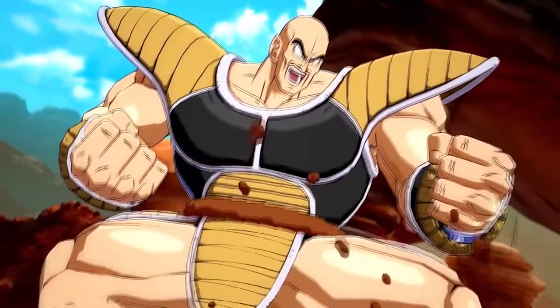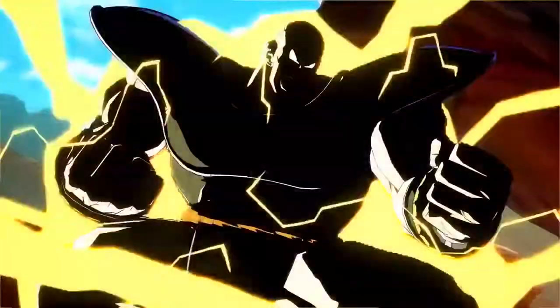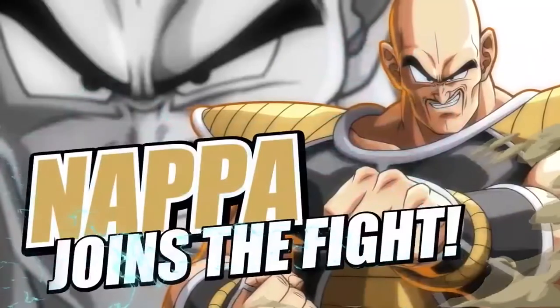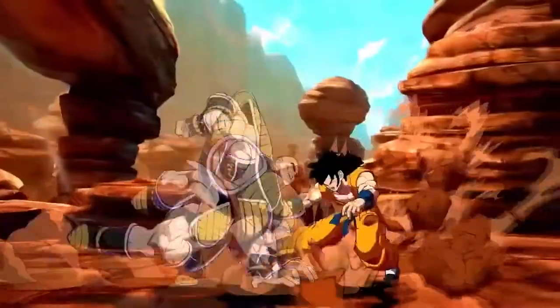It's going to be very situational. I believe Nappa has to do his explosive wave attack or his mouth beam to get a hard knockdown first, so that he has enough time to plant the seed. Or maybe you bring in your support characters and assists to protect you while you do that. Just bending down and planting it completely unprotected is not going to happen — you're going to get hit out of that.